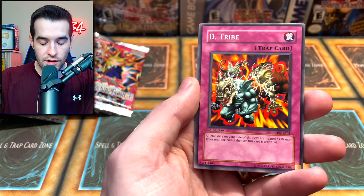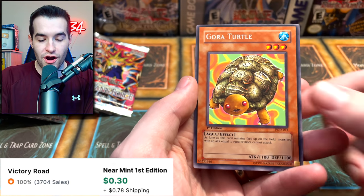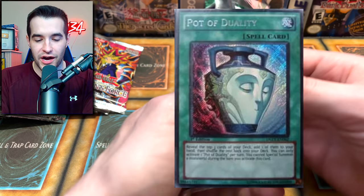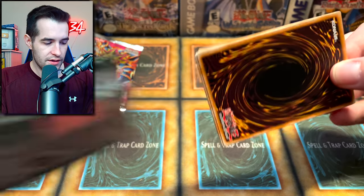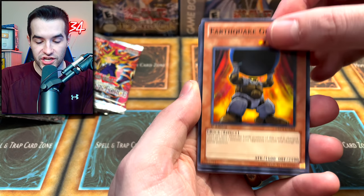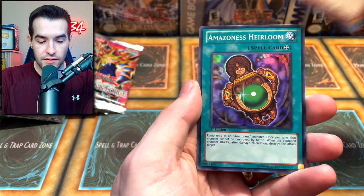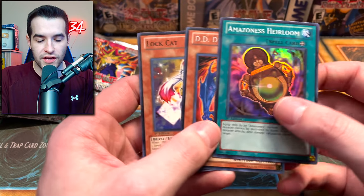Molten Behemoth, D-Tribe, Birdface. First edition Duelist Revolution - we could get Effect Veiler, Solemn Warning, or Pot of Avarice. Very expensive cards, this is a loose pack I bought so the chances are pretty low but I believe. Earthquake Giant - could also get a ghost rare right here. Double Cyclone is very cool, Stronghold Guardian, Uniform Familiar, Elephant, Flame Veil, Fiend Amazoness Heirloom - that was not where I expected it to be. It's a foil - worth a couple bucks. Didn't expect that from a random pack, we'll take it.